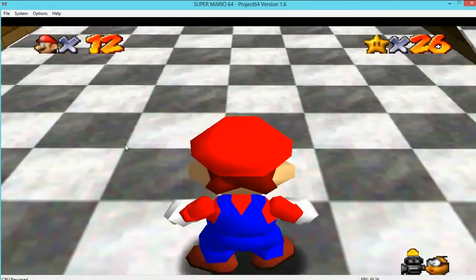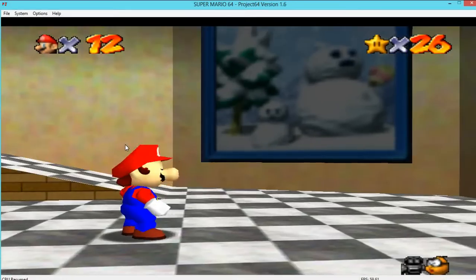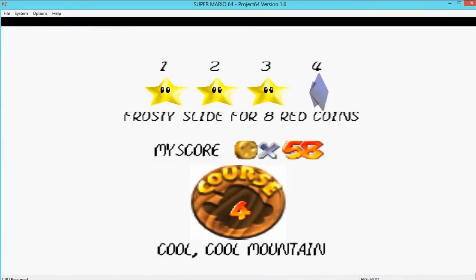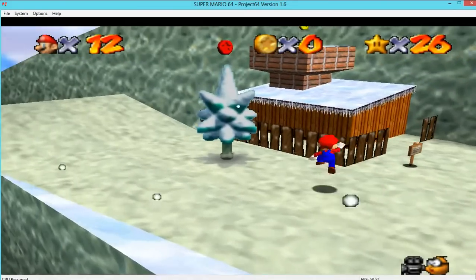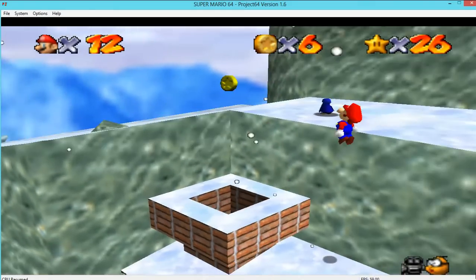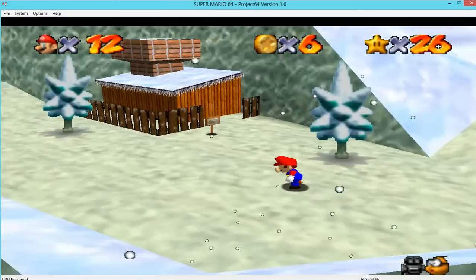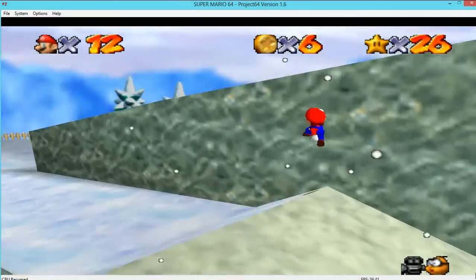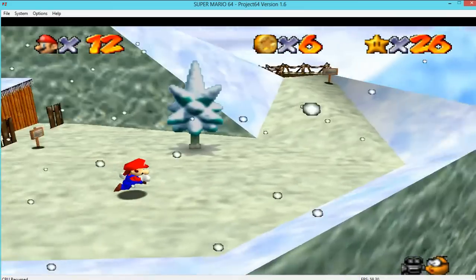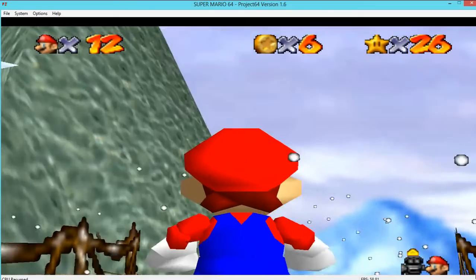Welcome back folks to Let's Play Super Mario 64. Last time we did Cool Cool Mountain and died quite a bit, but let's see if we can do better this time. I'll be uploading three parts today - this is the second part of three of Mario. We have to get the red coins on this one and it's a pain. I died plenty of times on this and I spent a long time trying to find a star - one I've never done previously before.